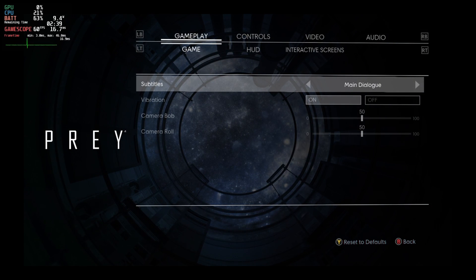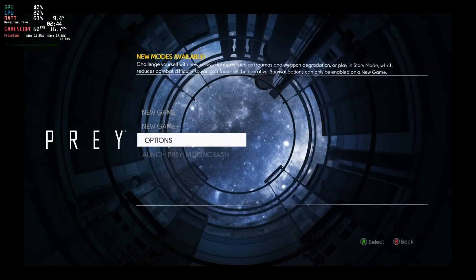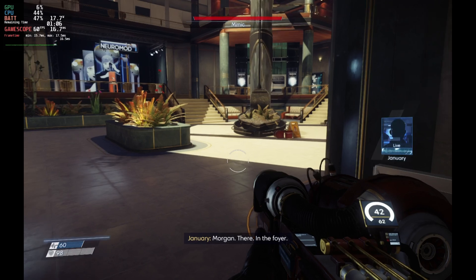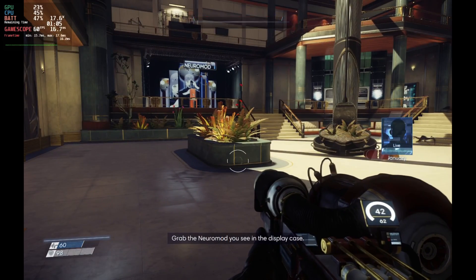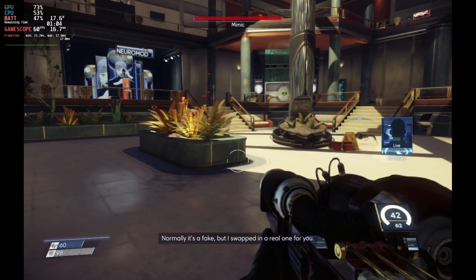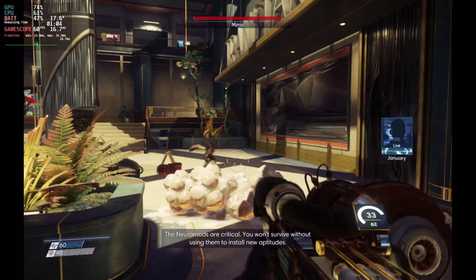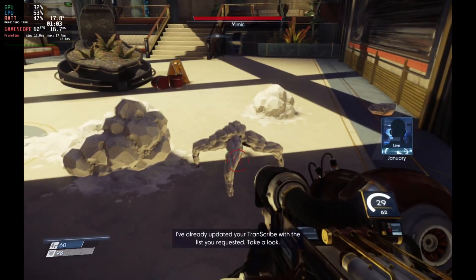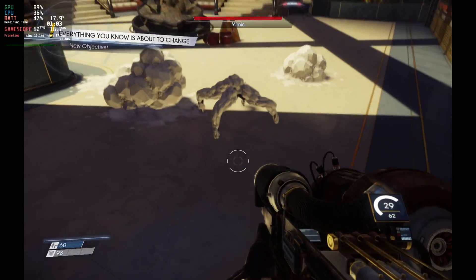Next up we have the enhanced game Prey. Not many settings in this one, but High as the default worked perfectly fine and held a very steady 60 frames per second. Prey is a very interesting game, and if you never got around to playing it the first time, the Enhanced Edition plays exceptionally well and looks exceptionally good.